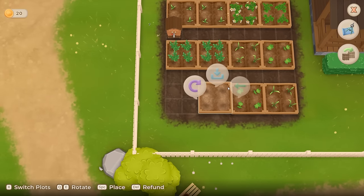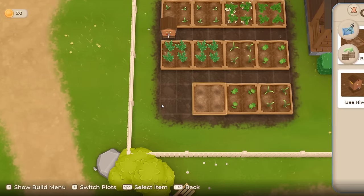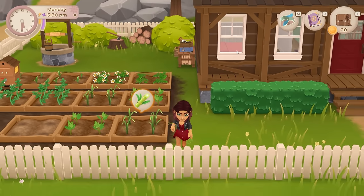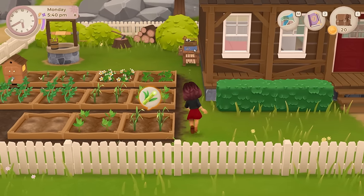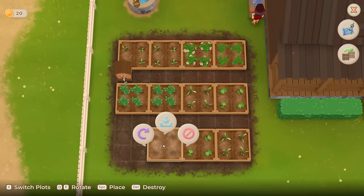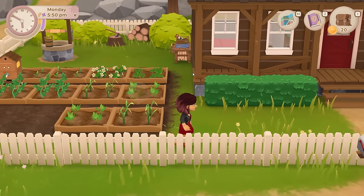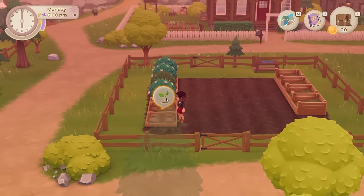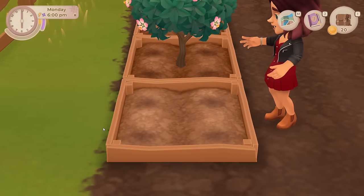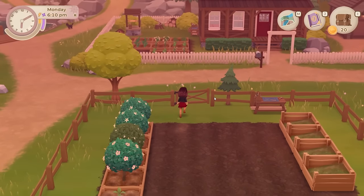I'm gonna put two planters in that are gonna be for flowers and then go see Violet's tomorrow when she's open. I don't have enough money - I always forget I need money for that. Since I don't have enough for more than one planter, let's pull this one down over here and stick a tree in it. I'll probably end up with more than one row of trees in here as well. I can put one more tree in - probably the orange because I've already got a lemon tree. The orange tree is the way forward.